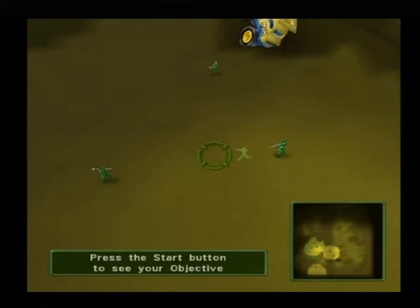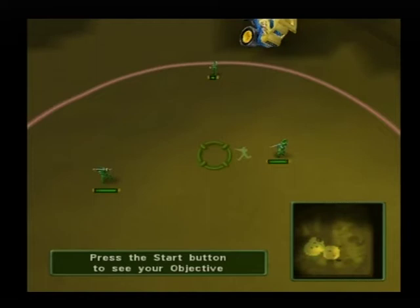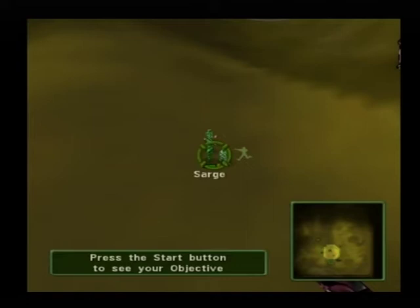Press X to give them a move order and they'll all move together. Every time you give one of these move orders, your selected units are stored as a group. You can then reselect these units by moving close to them and pressing the triangle button. Scroll over to Sarge and press triangle, then scroll back to your other three units and press triangle again to reselect them. That's all there is to it — this works for groups of any size as long as they are visible on screen.